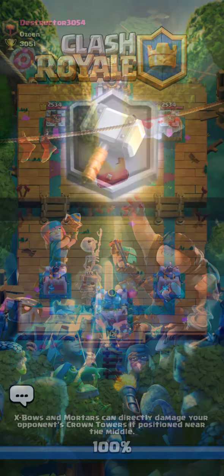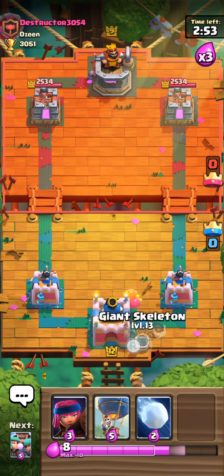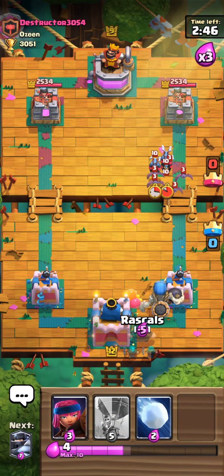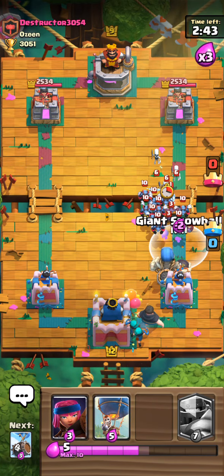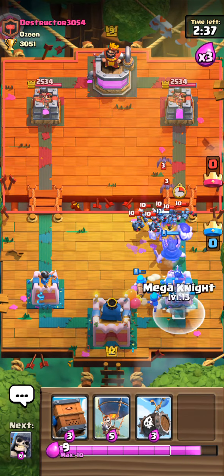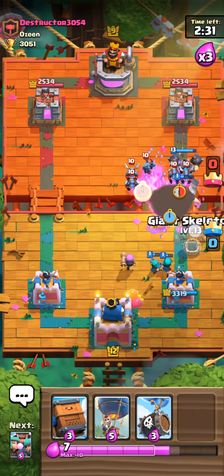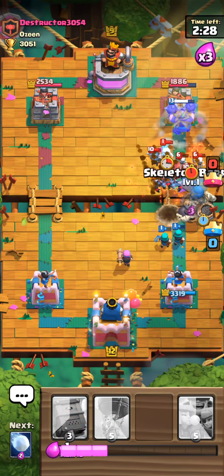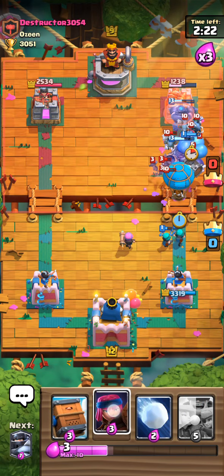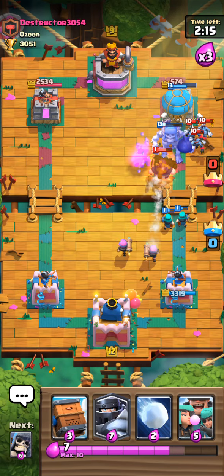We're going to do a triple elixir battle. The point of a Smurf deck is to get lower level opponents, which makes your job easier. I start with Giant Skeleton because it's not blocking the way. This guy has a good strategy using flyers, but that's where the bombs come into use. When you use Balloon and Giant Skeleton together, they carve the way open as their bombs explode.